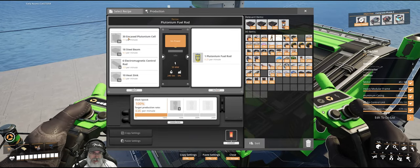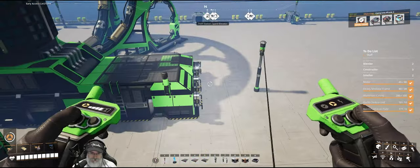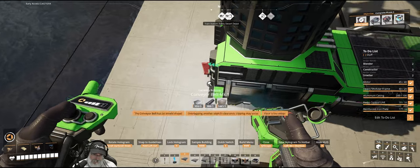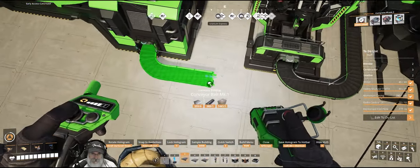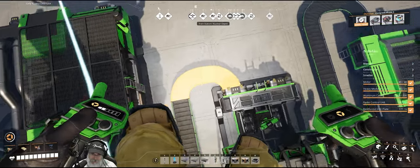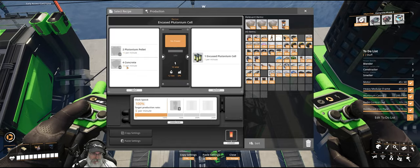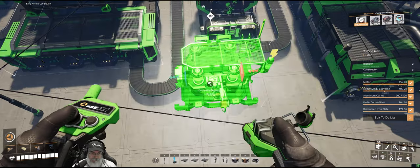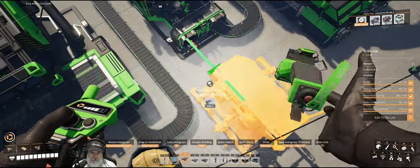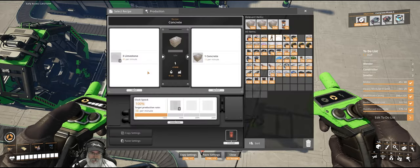Let's get the plutonium pellets hooked up first — bring this around here and that one should go in nice and straight. We also need concrete, so let's set up a constructor here that can go straight in, set to make concrete. We'll adjust clock speeds in just a bit.